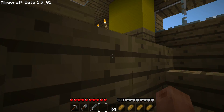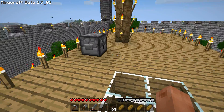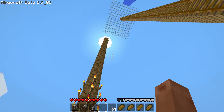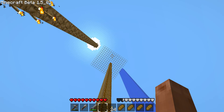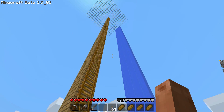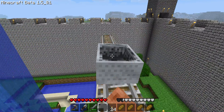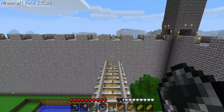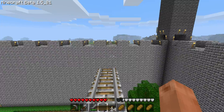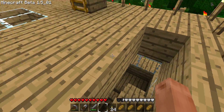Alright then let's go upstairs. Right here is a dispenser — shoots arrows. This is just to cover the roof of my house, so I'm not finished with that, but I'm not too worried about it. And right here, this leads to my mine, which is way over there. I'll show you the mine after this place, after the tour.